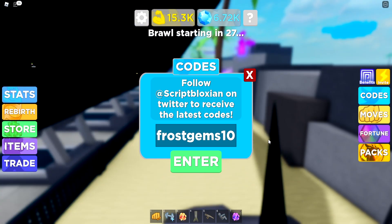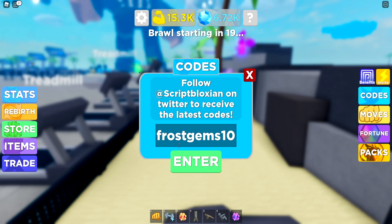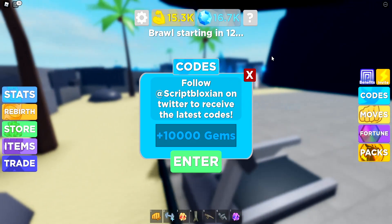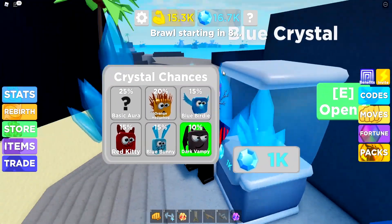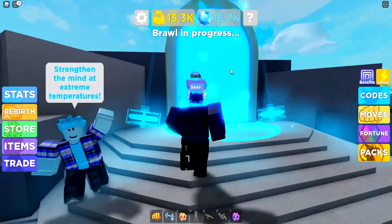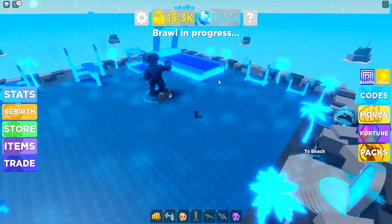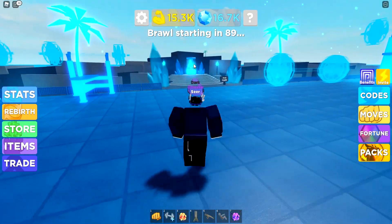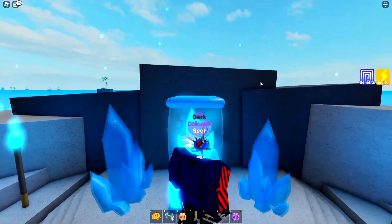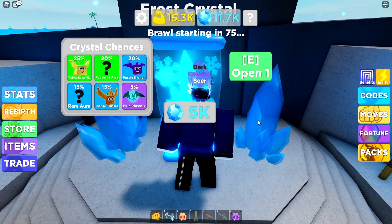That'll give you 10,000 gems. So that's a new code which will give you 10,000 gems, which you can get a lot of pets from. Go ahead and redeem FrostGems10. Some codes will obviously give you Strength and Gems. Redeem that one and boom — we just got 10,000 Strength. Now we can actually open this blue crystal and get better pets from it. We got an advanced Purple Nova. Not a common one — that's pretty good.